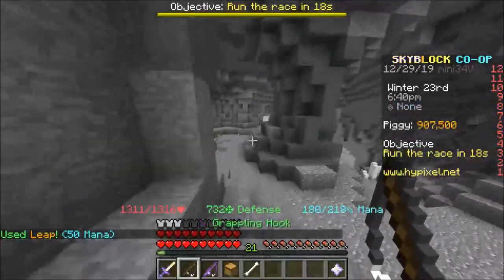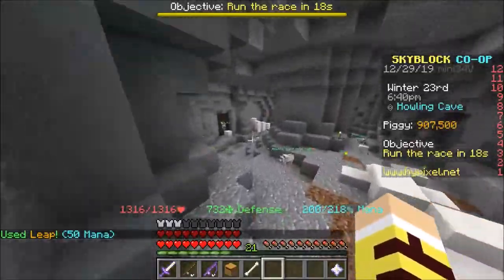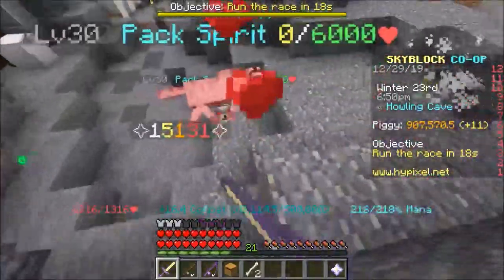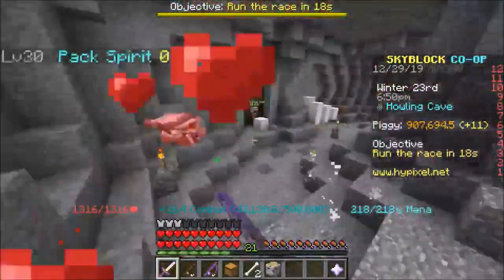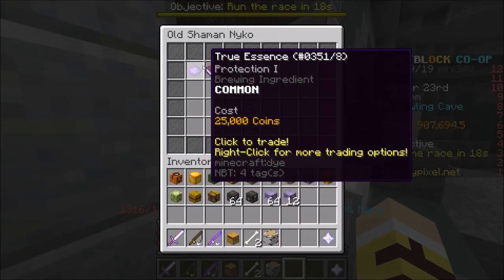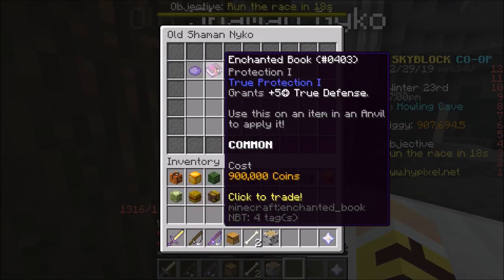Coolio — now we're just gonna bypass these guys. They are targeting me, calm down guys. I just want to buy something from the NPC. So here's the dude — here's old Shaman Nico, Nico Nico Nico. We'll buy it.